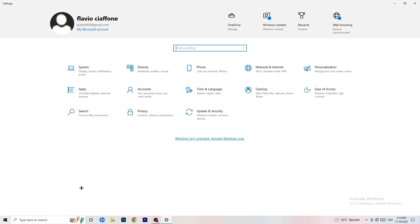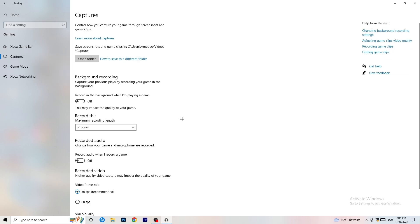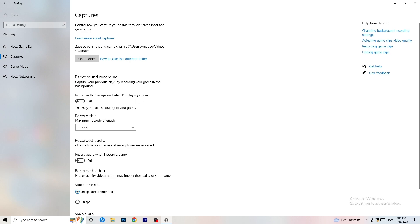Go back twice and now go to Gaming. The first thing is to turn off Xbox Game Bar. I really can't recommend turning this on, especially on low-end PCs — it runs in the background and uses a lot of performance. Then go to Captures and turn off background recording while playing a game. You don't want to be recording on a low-end PC — it will cause a lot of trouble.